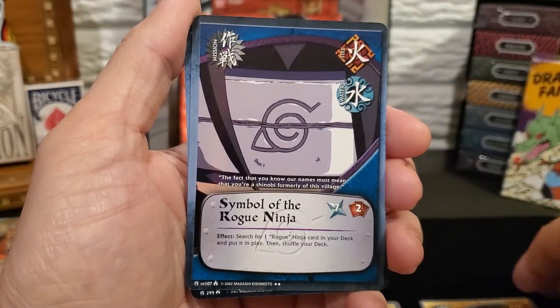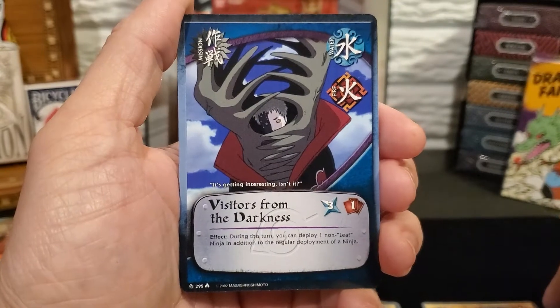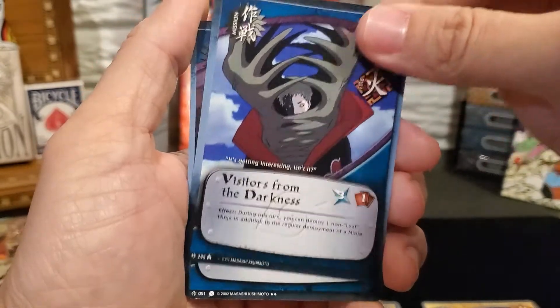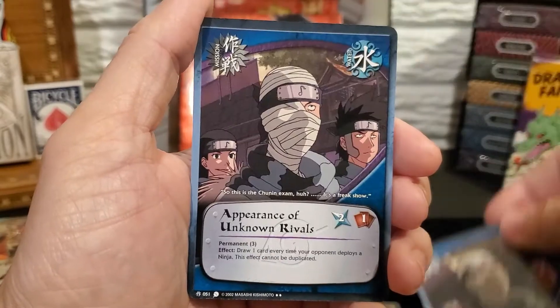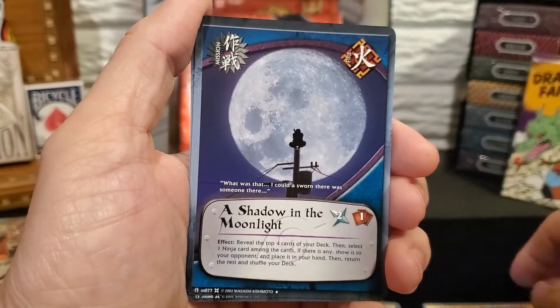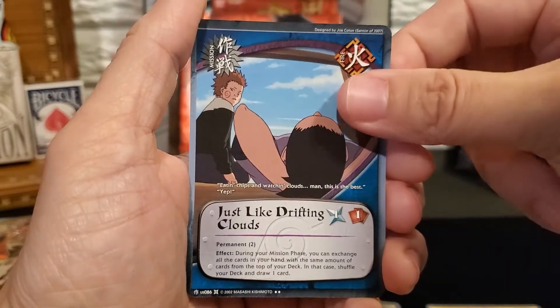For the Missions we have Symbol of the Rogue Ninja, Visitors from the Darkness, Appearance of Unknown Rivals, A Shadow in the Moonlight, and Just Like Drifting Clouds.